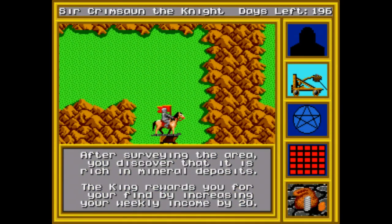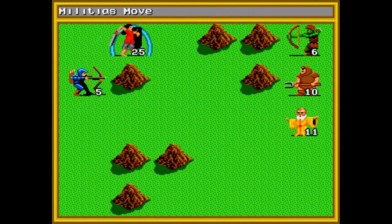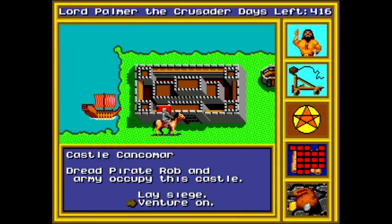You could potentially get lucky and find and defeat the right couple of enemies or find an artifact that reveals the Scepter right away. People have done this — there are speedruns of this game that are mere minutes long. Or you could end up uncovering some spots that send you on a wild goose chase. "Aw man, I gotta fight the Dread Pirate Rob? Well that does put a damper on our relationship."